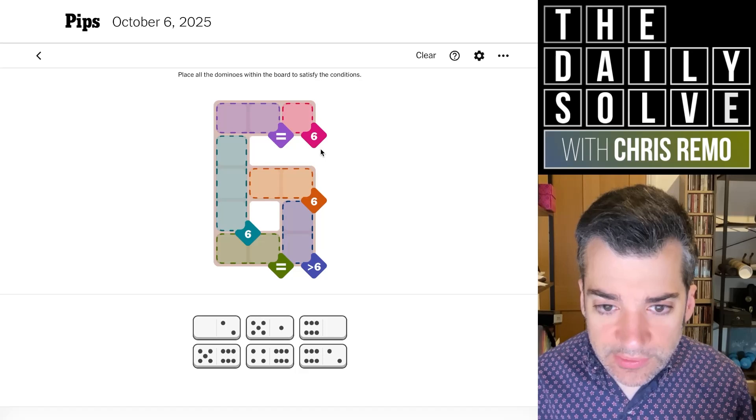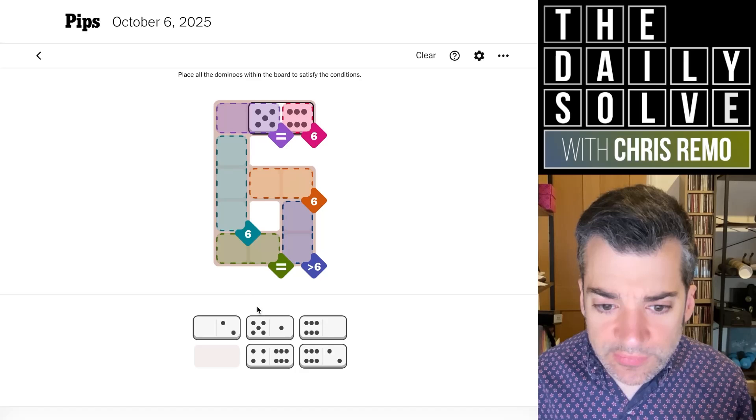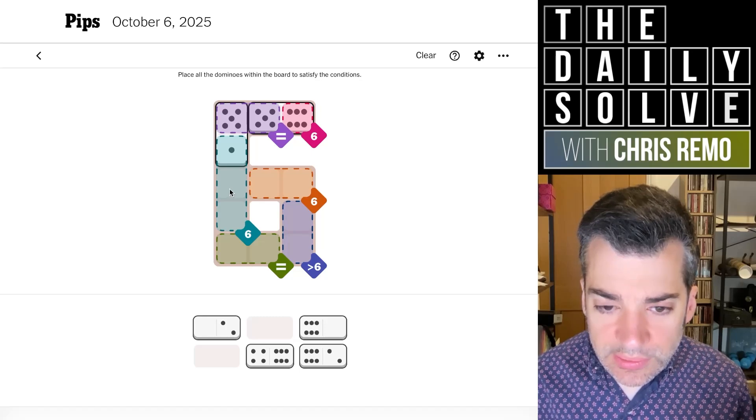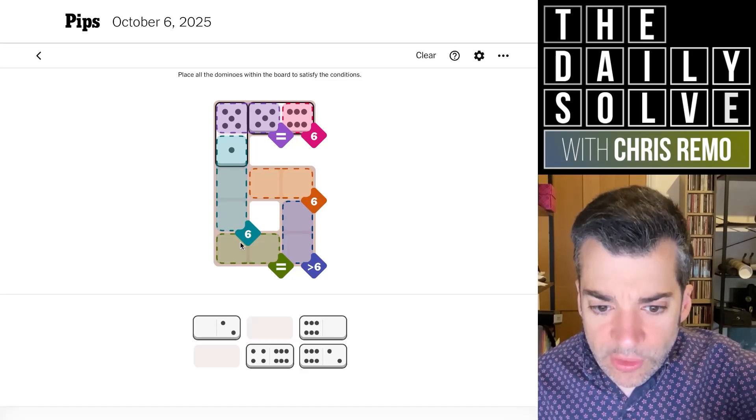Everything I've said is basically useless. Let's go back to thinking of this equivalence region then. So the six — if the six points into the five, for instance, we could have a five-one. That seems plausible to me. This equivalence down here is going to be broken up; it's not going to be a single domino.